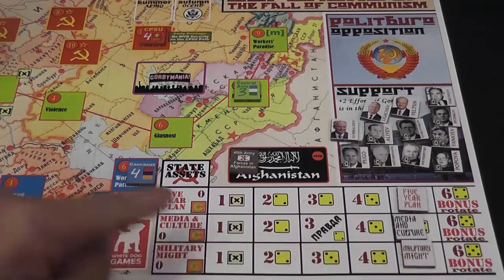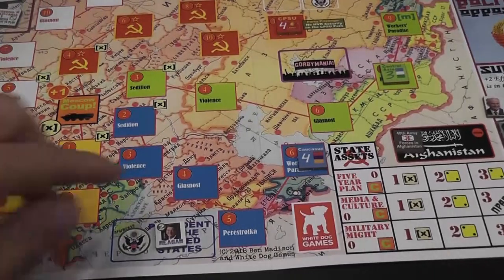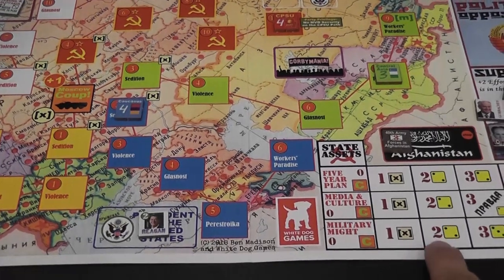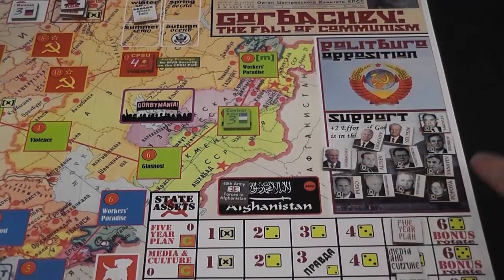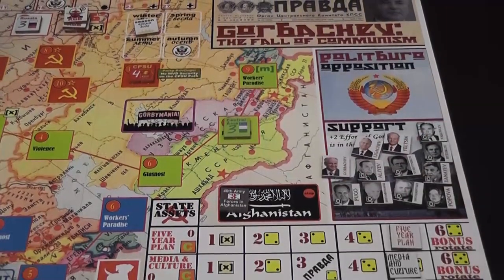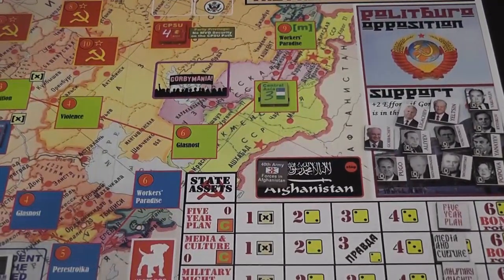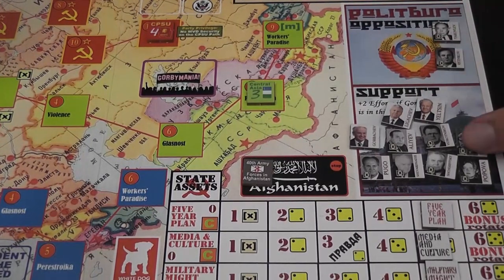When one of these state asset markers enters one of the boxes with a C, or one of the other markers enters the Moscow space, you will have an attempted coup, which may or may not end the game. We have the Politburo section, divided into two boxes: opposition and support. A lot of politicians are in support during the game — many game events move them toward opposition. The camera almost fell, just like the Soviet Union — and just like a coup, I was able to avoid the disaster.